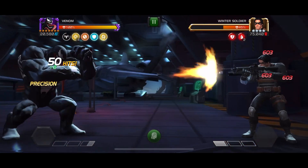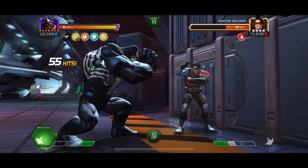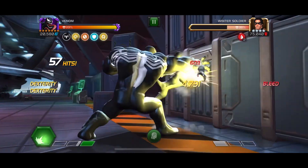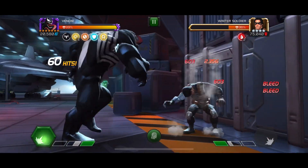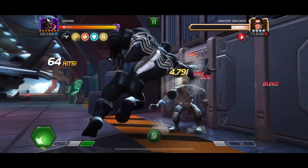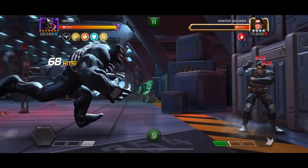Sometimes he just doesn't play ball at all, and other times he goes absolutely berserk and it's impossible to replicate that. But Venom is doing this fight pretty well. We have four Precisions now, which is pretty strong, because Precision is the best buff for Venom — all that crit rate means you can get a lot of bleeds.